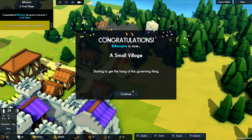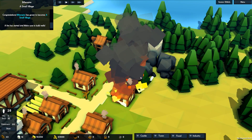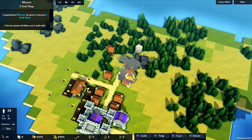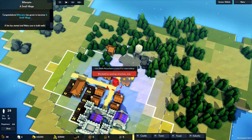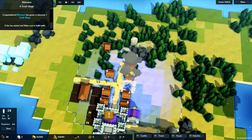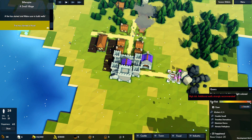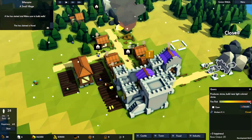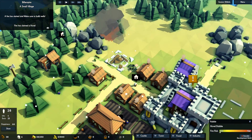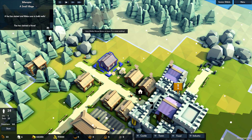Now a small village, but things are on fire. They can run over there to get water like they're doing, but a well would be good. Let's stick a well right in the middle there. Let's turn off the forester. Everybody on fire patrol! I've got to demolish that rubble and build the house again because we don't have the people to repair it for us.